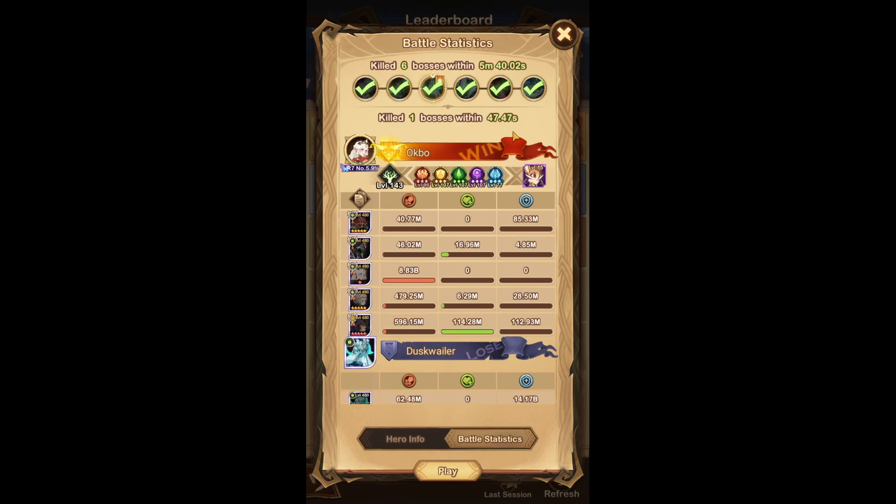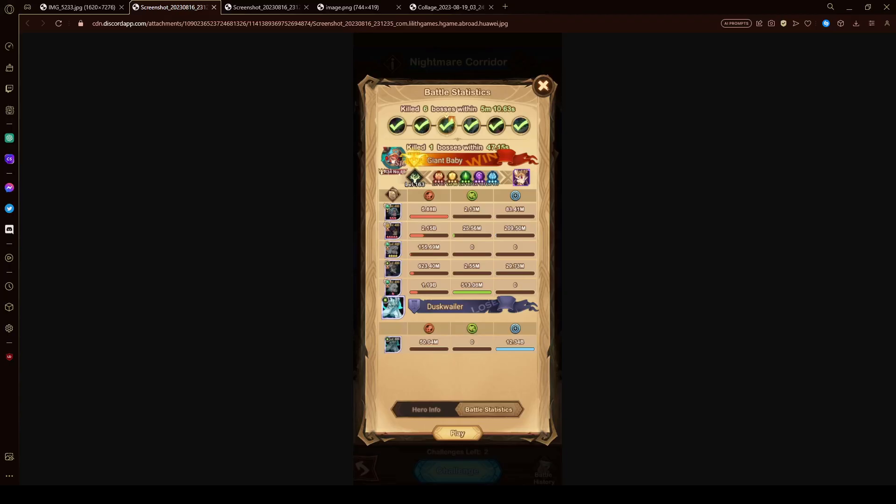For the third team, there's a bit of change because Rowan is now needed in this formation, since Helios — who was here previously — is needed in the fifth fight, which I'll show later. This is the Belinda team. If you don't have Belinda, there's actually a variation without her that I found over on Discord. Shout out to GiantBaby — he's also from my guild. Instead of Belinda, he's using Yorin along with Solas, basically the team that was in the first battle last week, as an alternative to Awakened Belinda.